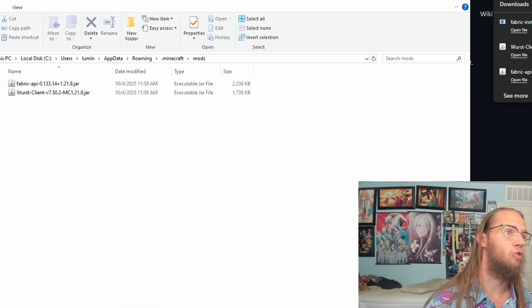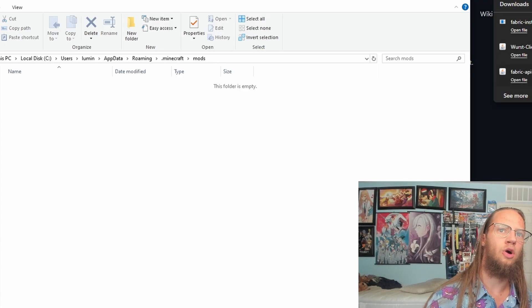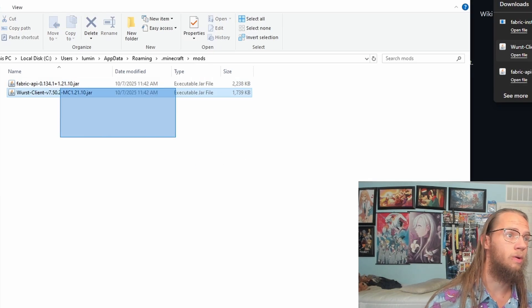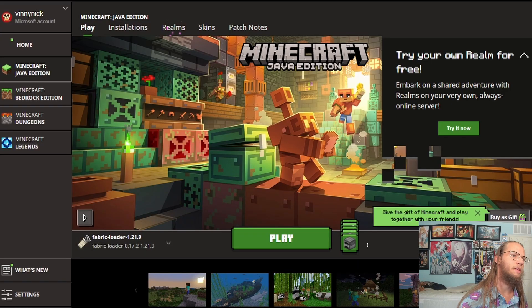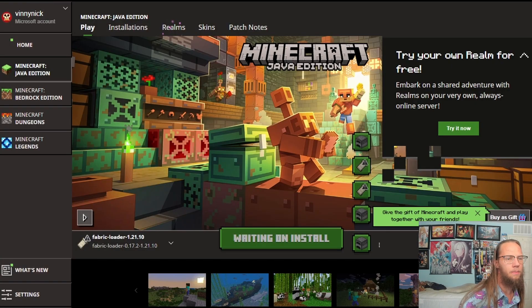You can see 1.21.9 is in here. So what we want to do is delete those and change them to 1.21.10 now. So if you're joining on 1.21.9, click on here, change it to 1.21.10, and then click on play.